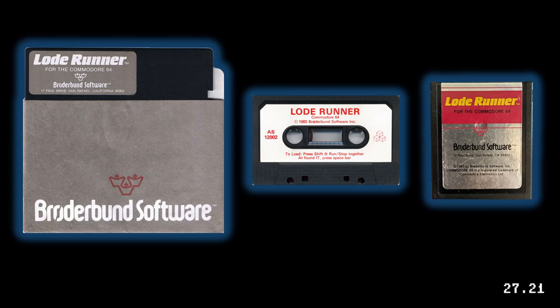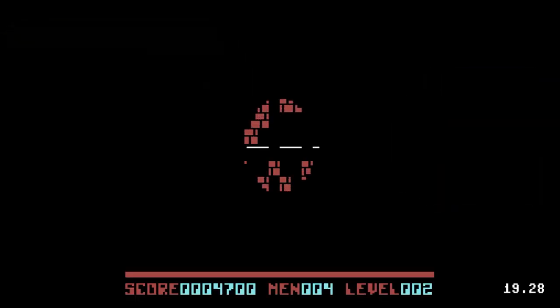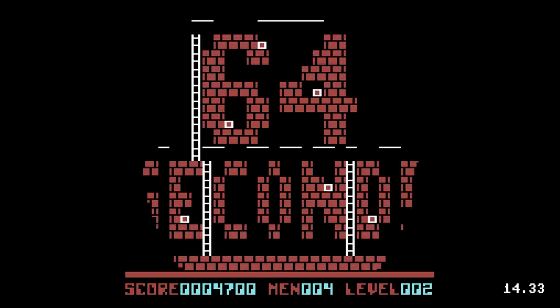There were floppy disk, tape, and cartridge versions of this game made for the Commodore 64. I recommend the disk version, as it has 150 levels, two built-in cheats — namely Ctrl-U that skips to the next level and Ctrl-F for additional lives — and this cool but slow iris transition effect.